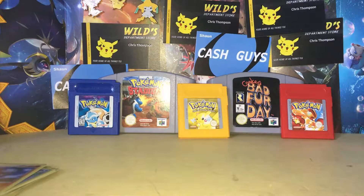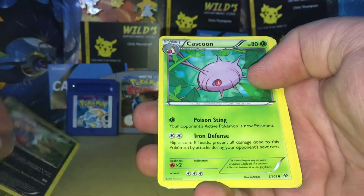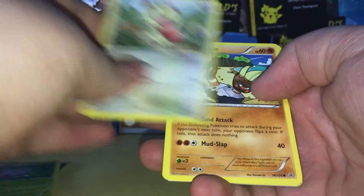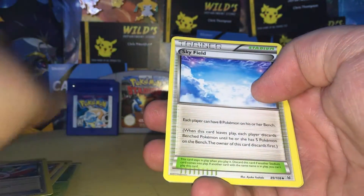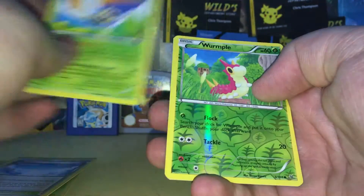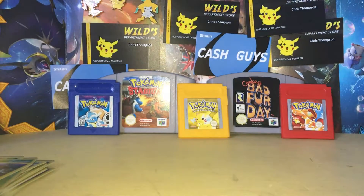Hopefully Roaring Skies one day will give me the illustrious Shaymin that I so very crave. But I doubt it — it is very sought after, and I just don't want to pay for it. So we've got a Voltorb, Inkay, a Cascoon, Meowth, a Binacle, Glalie Spirit Link, Sky Field, Ninjask, Reverse Holo Wurmple, and a Burnet regular rare.